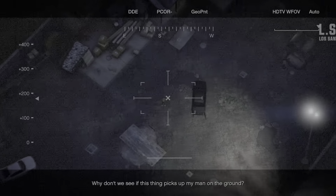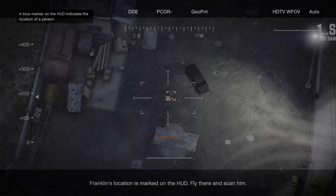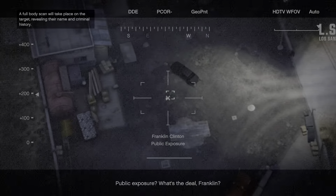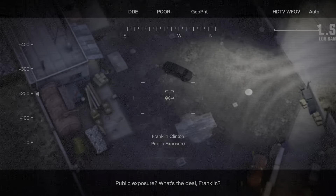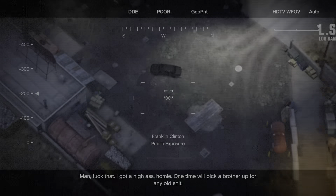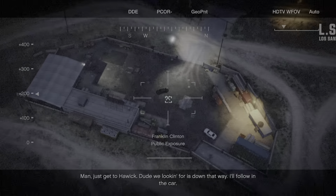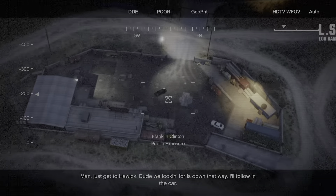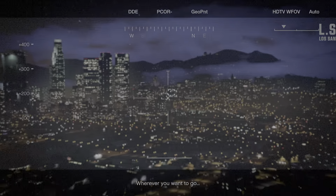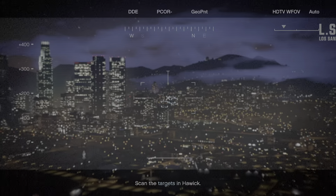They test the scanner on a man on the ground. In-game dialogue: 'Public exposure? What's the deal, Franklin?' Franklin's companion complains: 'I got a high ass, homie. One time they'll pick a brother up for any old shit. You want me to take it out on the LSPD representative sitting beside me?' Response: 'Just get the house. Don't we looking for us down that way? I'll follow the clause.' They spot a gun and move on.